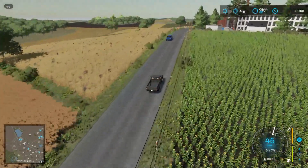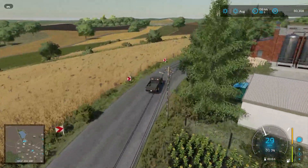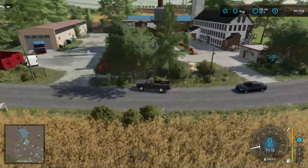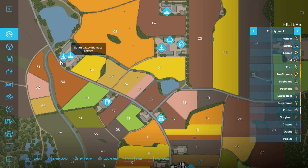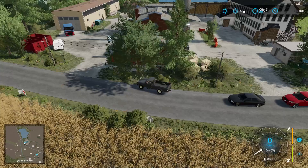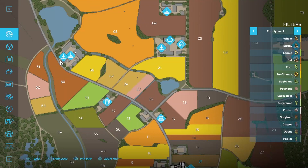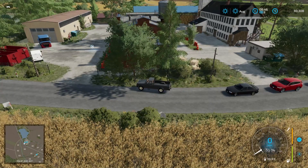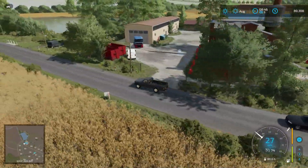Up to the top of this hill, we've got a couple things on the right. Setting my coffee down. Right now we have a couple of sell points right here: the South Valley Biomass Energy and then the Transpole. South Valley Biomass Energy is on the other side of that building. And then we have a little pond up here, which is pretty sweet.